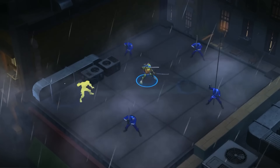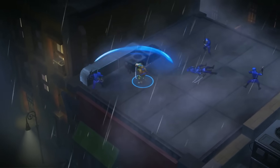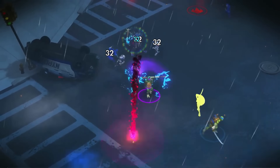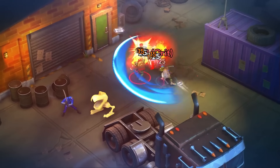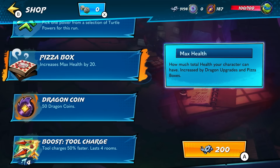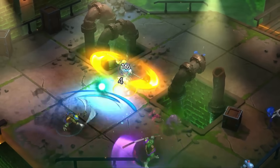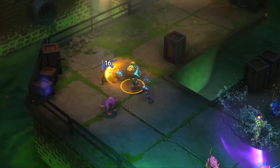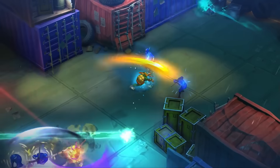The four turtles each have their signature weapons and awesome abilities. For example, Donnie's attacks have more range, but Raph has a higher chance of dealing critical damage. After clearing each room, you get to choose from a variety of turtle powers to customize your moveset and create devastating combos. Don't get too attached though, because these powers reset when a run ends.